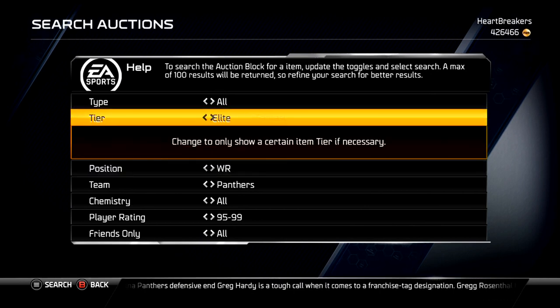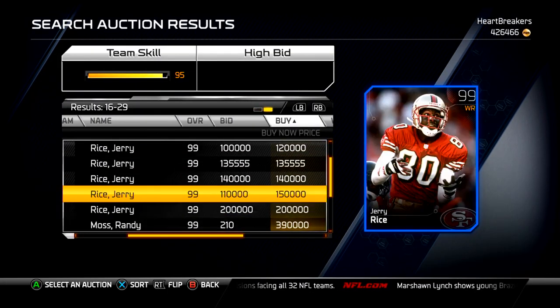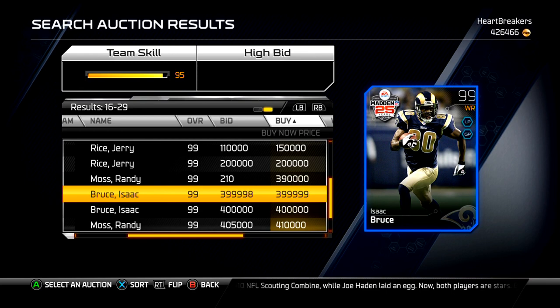This was the card I was most excited about and I'm definitely going to have to pick it up eventually — it's a little too expensive right now. That is the Isaac Bruce, going for 400k. He's a well-rounded receiver: 95 speed, 97 agility, 92 awareness, 97 route running, 96 catching, 95 catching in traffic, 94 spec catch, and 93 release. I'm going to start throwing Mutthead in the description so you can go check out all the stats and full depth chart info for all the players.